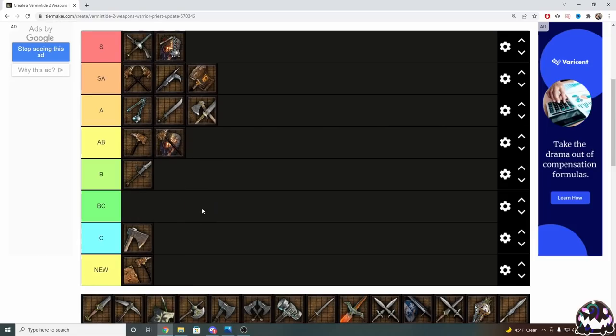Next up is Hammer and Shield, the equivalent of Barden's Hammer and Shield. I originally slept on this weapon and thought it wasn't that great, but the more I used it, the more I realized it's actually not that bad. However, I'm not going to put it that high — I'll leave it in A-B tier simply because Flail and Shield exists, and Flail and Shield does absolutely everything Hammer and Shield can do, but better. There's really no reason to take Hammer and Shield when Flail and Shield is available.